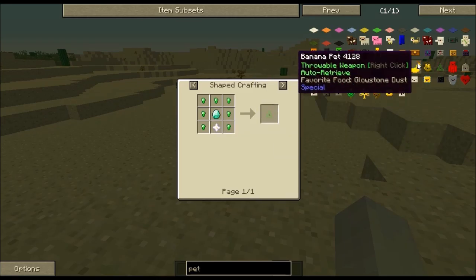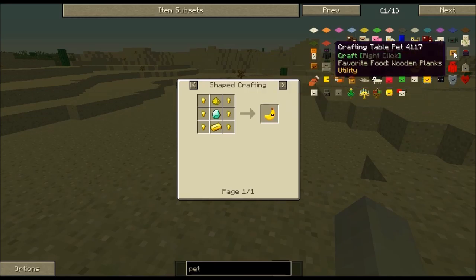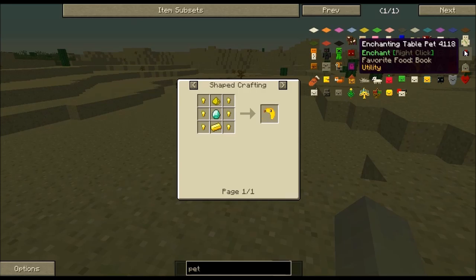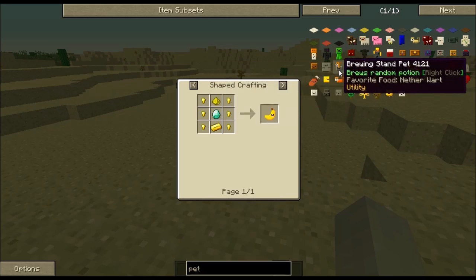The Banana Pet — you throw it just like a boomerang. The only problem is you have to go get it; it doesn't come back. There's an Enchanting Table Pet that just enchants for you. And there's another one called the Potion Pet that brews a random potion, which I find hilarious.